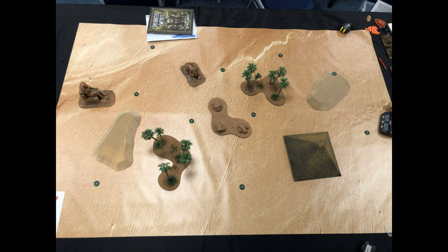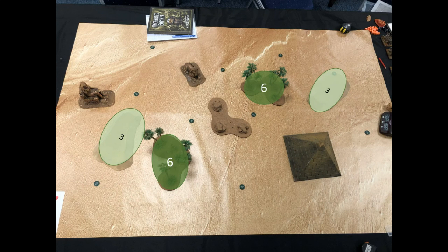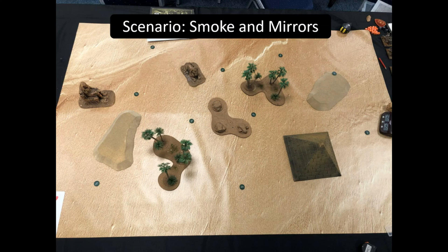It's a fast list with Speed 10 Gur Panthers and two regiments of Hunters as backup or token holders, plus very fast, hard-hitting Lycans. Here's a photo of me and Steve—he said it's okay to post online. Our table was a nice desert setup with two height-three hills, two height-six forests, a height-six pyramid block, a height-one difficult terrain piece in the middle, another height-six blocking terrain, and a small height-four sphinx-like piece.